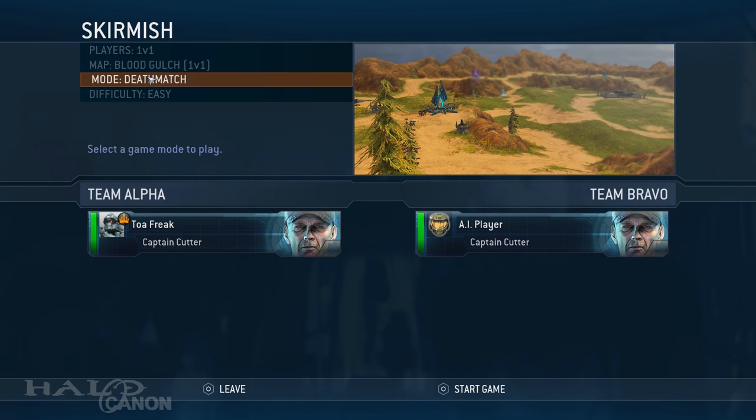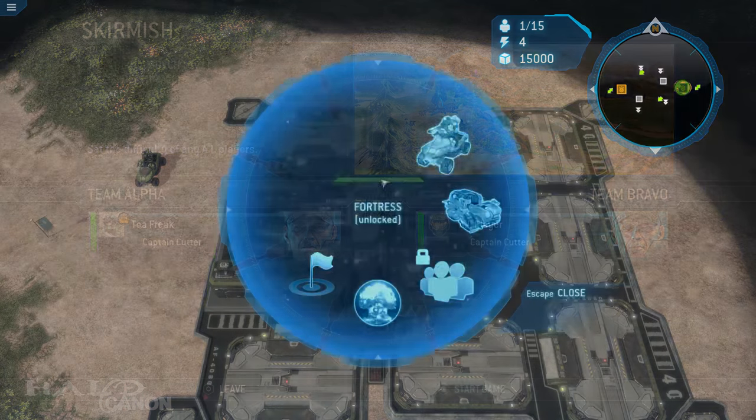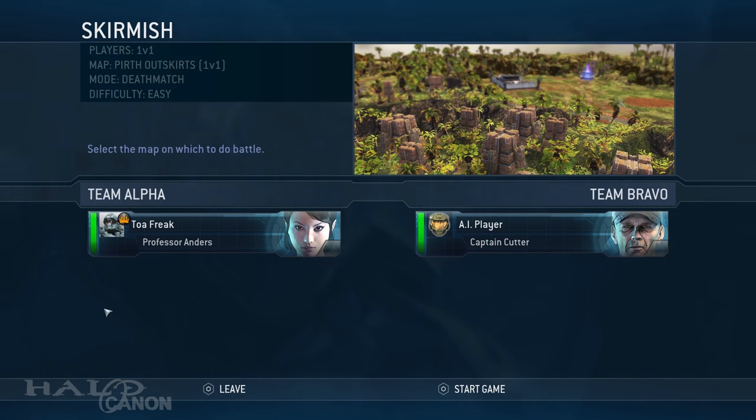Here's what I did: I started playing as Cutter on Blood Gulch, game set to deathmatch, against an easy AI Cutter. In the match, I spawned a bunch of Warthogs and rushed the enemy base, easily securing the kill. Rinse and repeat while playing Forge on Chasms, then Anders on Perth Outskirts, both against Cutter, on easy, playing deathmatch.